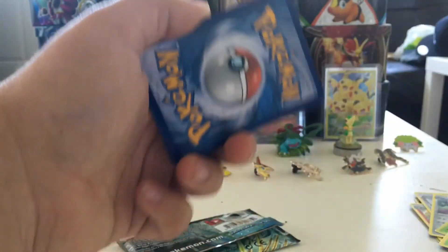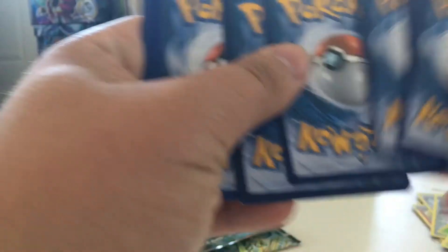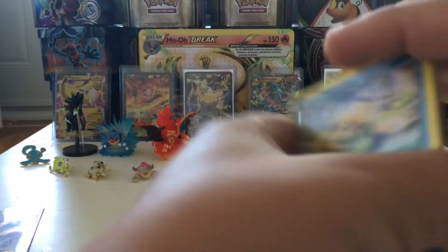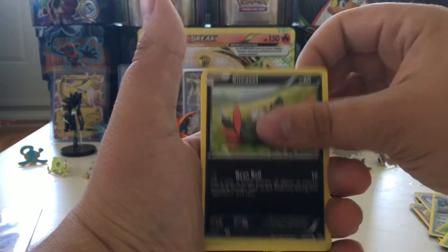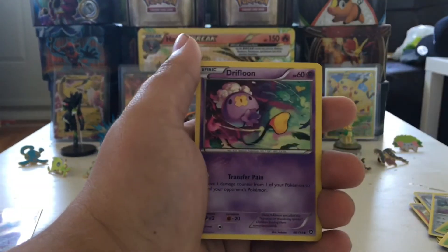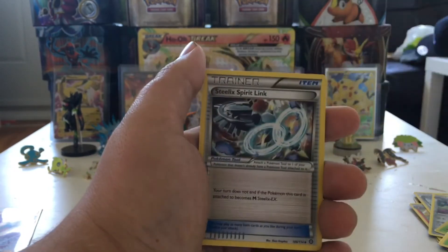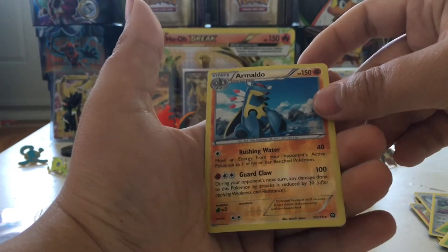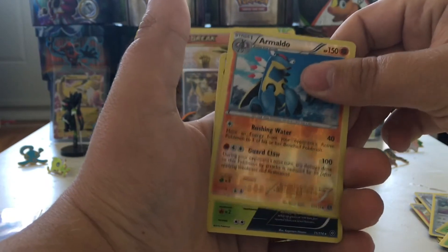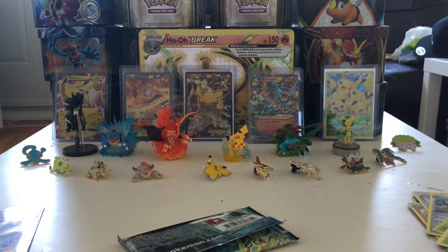There's a code card — let me know what you get in the comment section below. In this pack we have an Oshawott, a Sneasel again, a Seedot, a Drifloon, an Aipom, a Hawlucha, a Dewott, a Skarmory Spirit Link, and our Malamar is our rare reverse holo — that's very cool! Our rare in the pack is a Shiftry holo. Not so bad; it is one that we have, but that's not so bad at all.